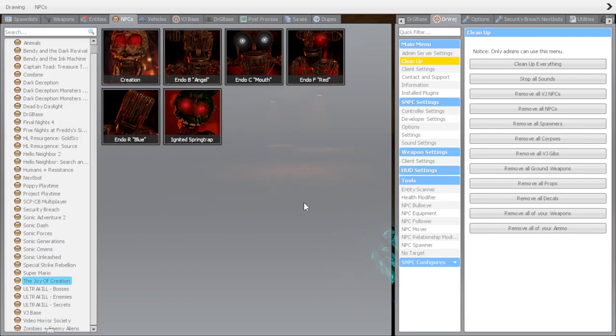That, my friend, is Joy of Creation. We've got six guys. We've got Creation, Endo B, Endo C, Endo F, Endo R, and Ignited Springtrap.